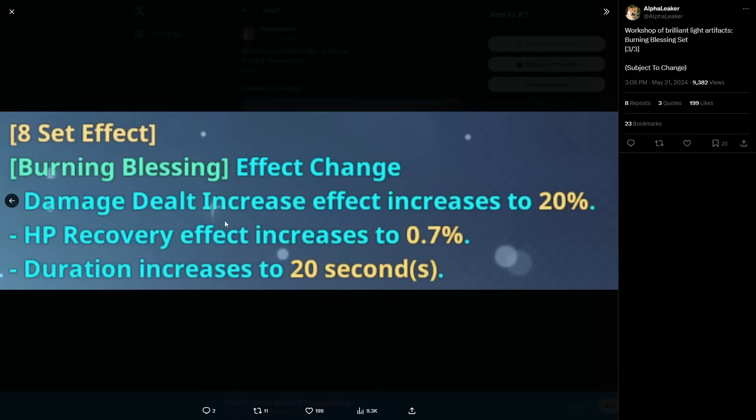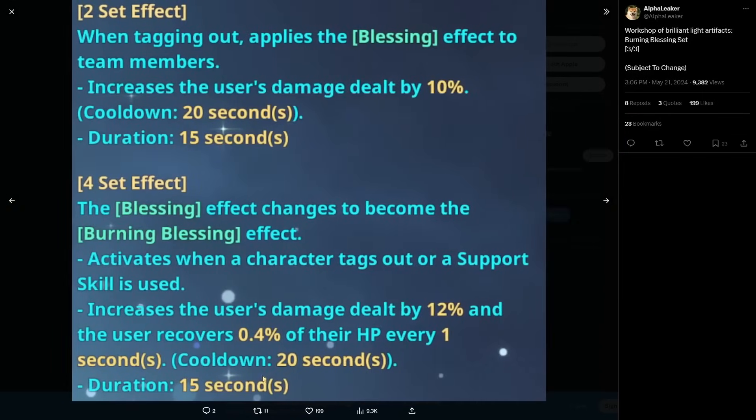The eight-set effect upgrades the Burning Blessing further: the damage dealt increase increases to 20% and the HP recovery increases to 0.7% per second, and the duration increases to 20 seconds. So basically you'll have 100% uptime — granted your main DPS isn't on the field for longer than around 15 seconds at a time. In most cases you'll have this active for about 10 to 13 seconds on average while on your main DPS, and in good cases the full 15 seconds.